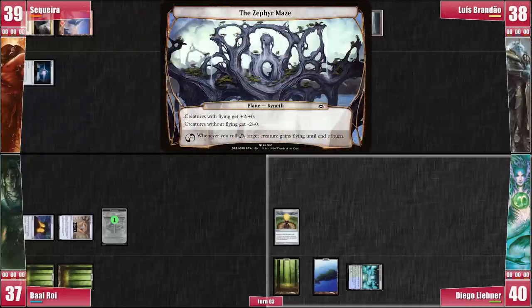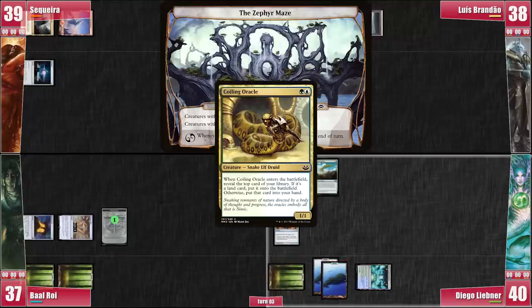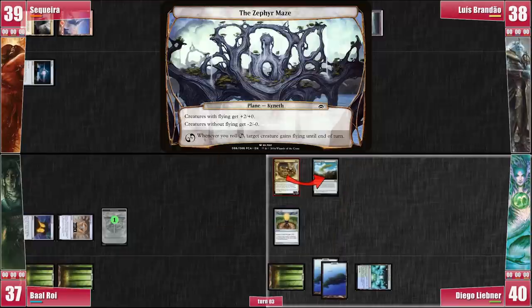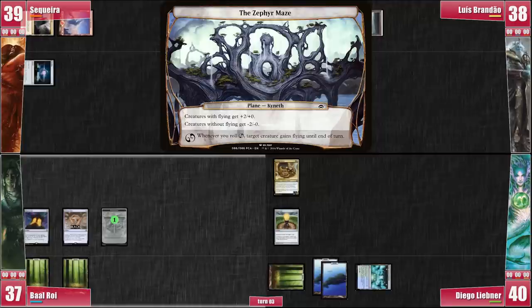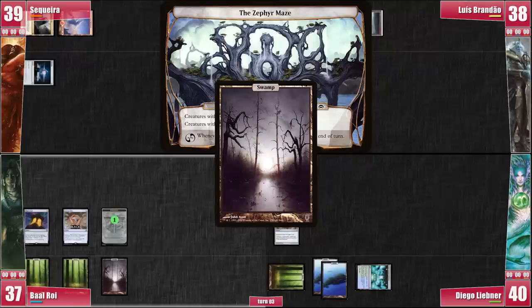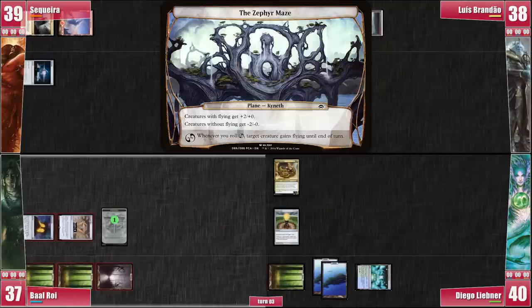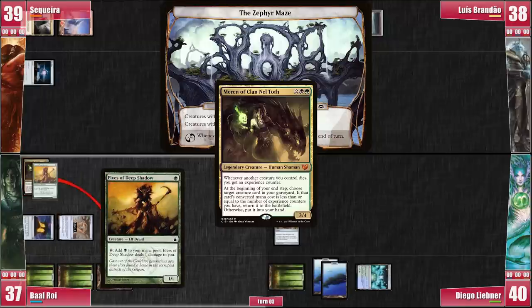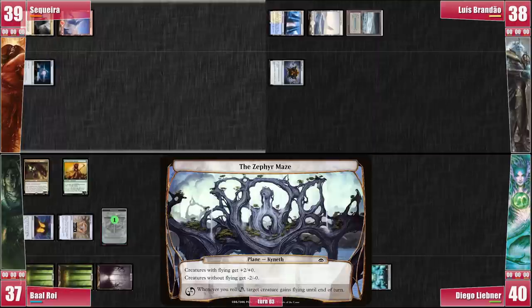We Planeswalk into the Zephyr Maze. Libner plays his land for turn — an Island — then casts Coiling Oracle, revealing Kodama's Reach and putting it into his hand. He then passes to Baal. Baal rolls for the Crypt successfully. He plays a Swamp and rolls the Planar Die — nothing happens. Seeing as it seems safe, Baal plays his Meren and goes to the end step, returning Elves of Deep Shadow back to his battlefield. It's as if nothing happened.